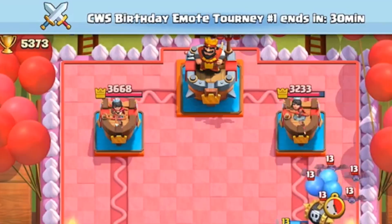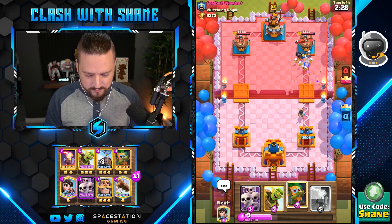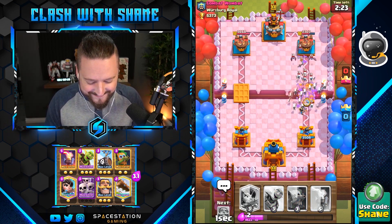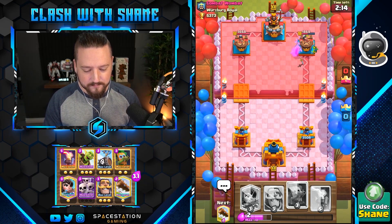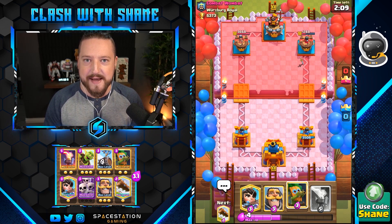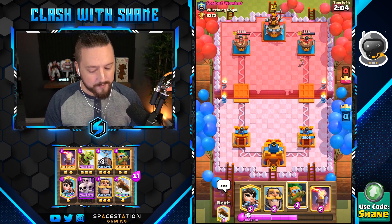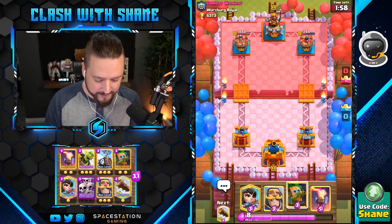He probably has a clone deck in there. Oh yes, let's go boys! He just arrowed my princess. Yikes. Goblin barrel getting some good damage done there. It's 100% a clone deck though, which could be nasty because we don't have like NATO or poison, so princess has to stay alive. Probably a golem clone — that's my guess.